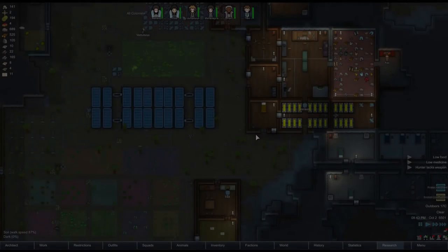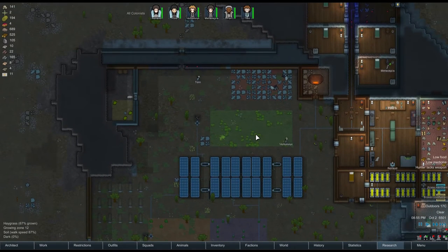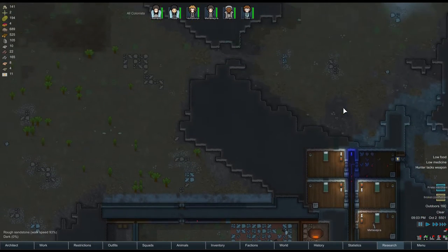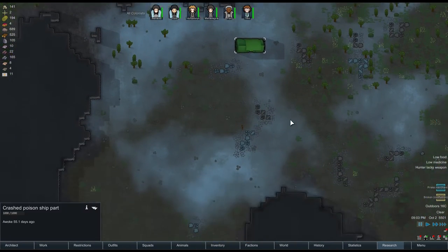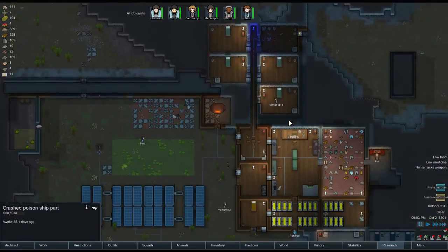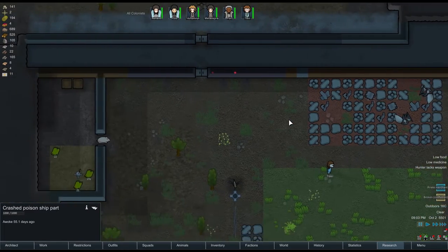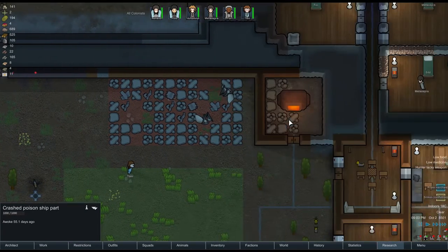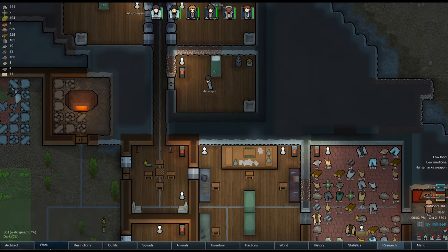Hello everybody and welcome back to RimWorld, where poor old Metasapier has lost her arm. I have a poison ship up here and it needs to go because it is causing our colony all sorts of grief, horrible times for our colony.